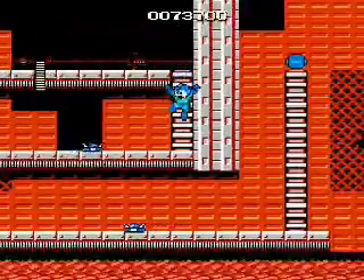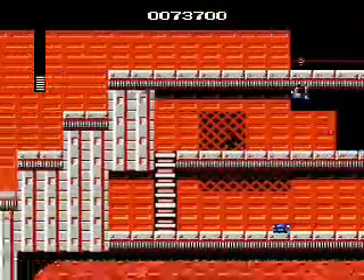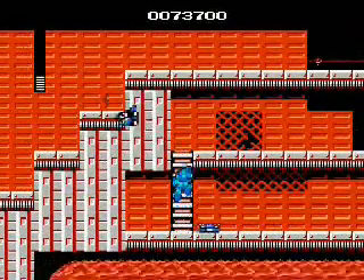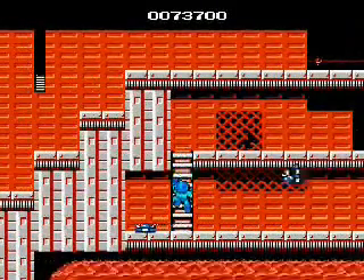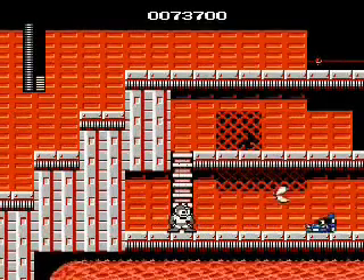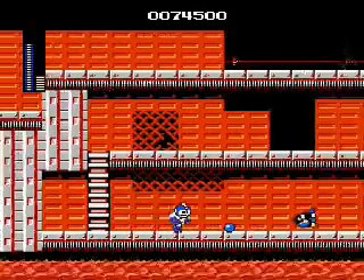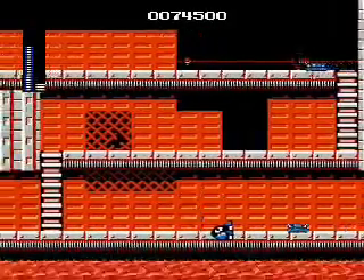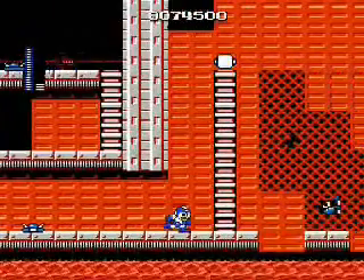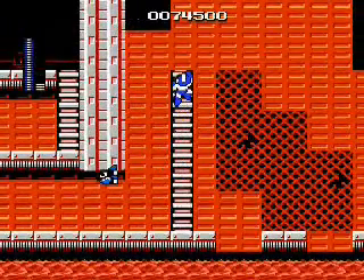Maybe M stands for Megaman. Now there are blue tick enemies — like the Tick from the cartoon series. Bullet Bills coming after you now. The color scheme in this game is awesome. There are some games with horrible colors like Deadly Towers, Tom Sawyer, and Target Renegade.